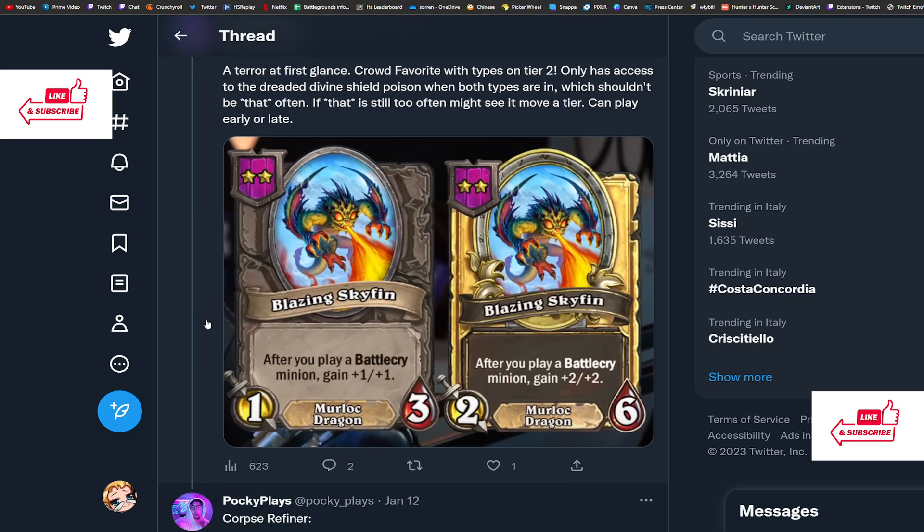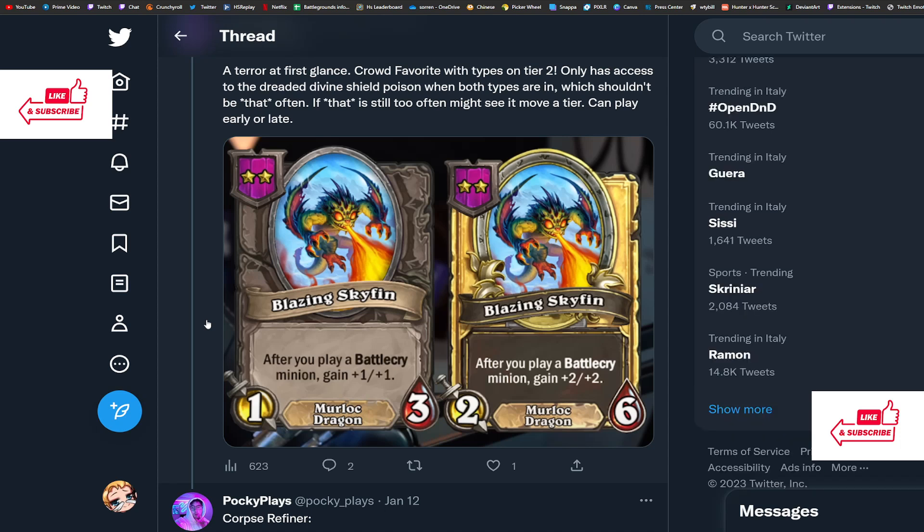Moving on — Blazing Skyfin. It's a two-drop 1/3 that's both a Murloc and a Dragon: after you play a Battlecry minion, gain +1/+1. We've had this effect before attached to a neutral minion called Crowd Favorite, which was a three-drop and saw play mainly in Kaligos builds. But this is a Dragon already, so you can give it Divine Shield with Nadina, plus it's also a Murloc — which works wonderfully with the murloc tribe since you can spam so many battlecries all the time. I love this card — 5 out of 5.